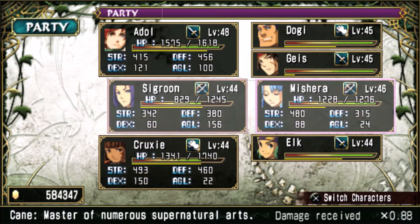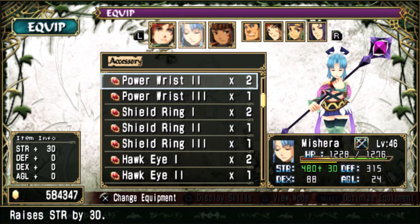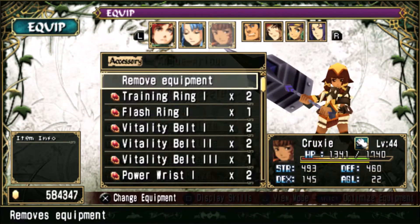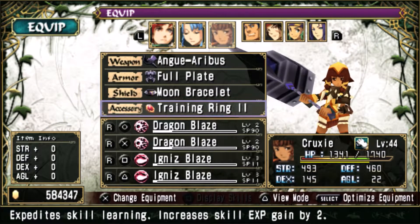So what I want to do is actually put her into my party. Bye Sigrun, see ya. I'm going to take the Crimson Jewel off of her and stick it onto Mishara. And then I'll go ahead and put a Training Ring on her — the Flash Ring. Okay, so yeah. Perfect!